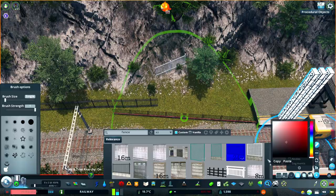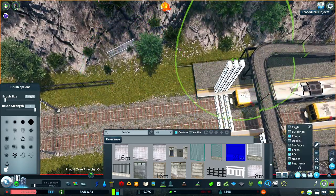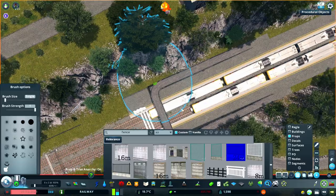To tidy up the edges of the platforms, I'm adding some wrought iron fencing that I've weathered slightly by using prop painter or procedural objects to recolor. This is so they look a little bit older and perhaps haven't been cared for as well, given they're out in the elements and would have been stained by the rain over time.